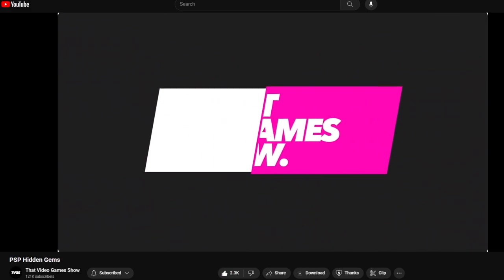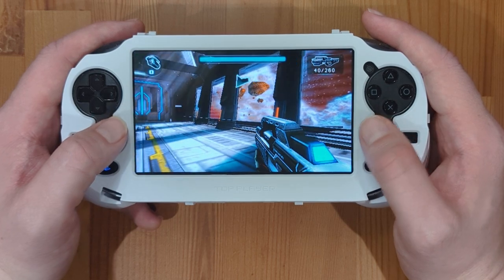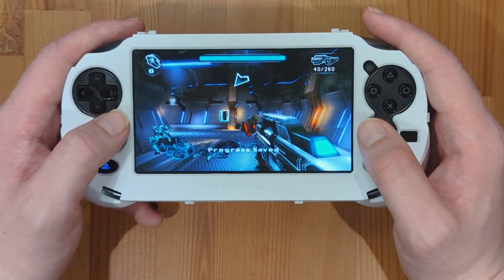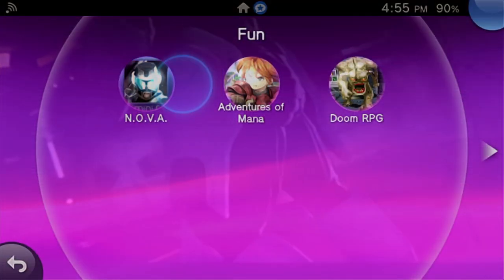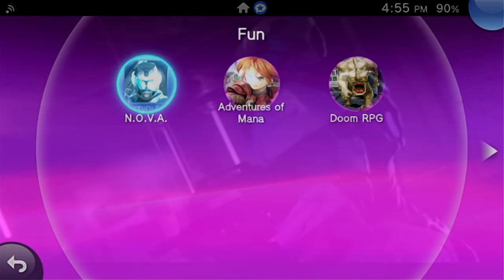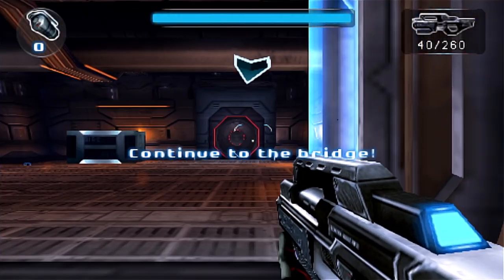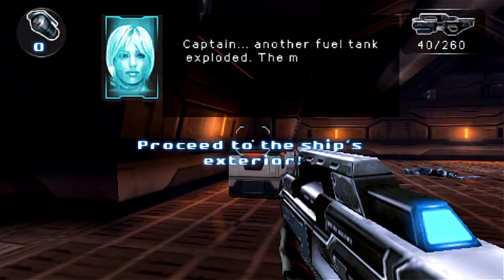The next game I discovered through That Video Game Show, who always shares some really great games that have somehow slipped under everyone's radar. I didn't own a PlayStation Vita in its heyday, so I'm arriving to this party way late, but it's still a good time. In fact, the rest of the games I'm talking about have all been games I'm currently playing on my Vita. The first game in question is NOVA, which stands for Near Orbit Vanguard Alliance. This is actually a PlayStation Portable mini game, and when I saw the footage I had to give it a try.